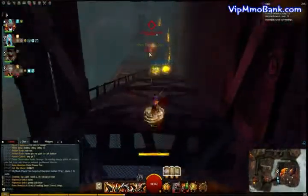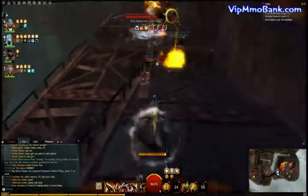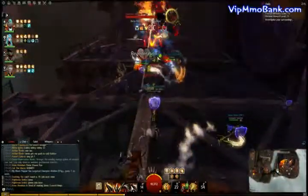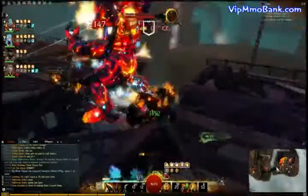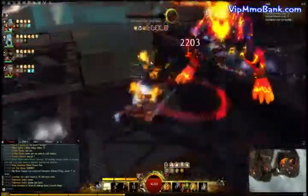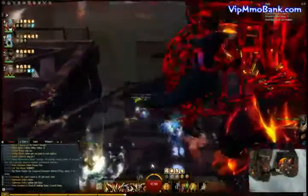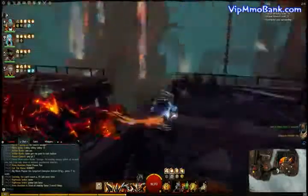We're going to be looking at the Molten Boss Fractal. You've basically got to deal with a couple of Molten Knuckleheads, and this is from the Molten Alliance dungeon. It's basically the last section, the very last part of that dungeon in its previous iteration. So the very last fight is basically a boss fractal.